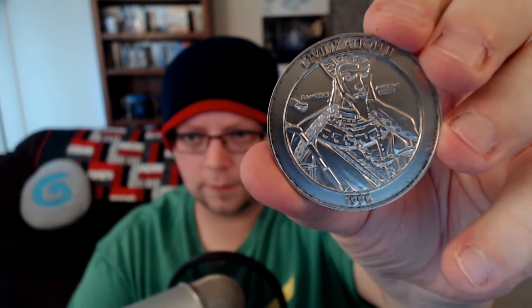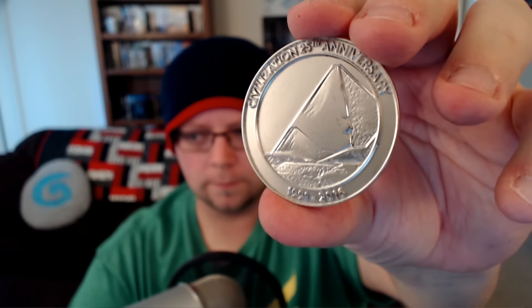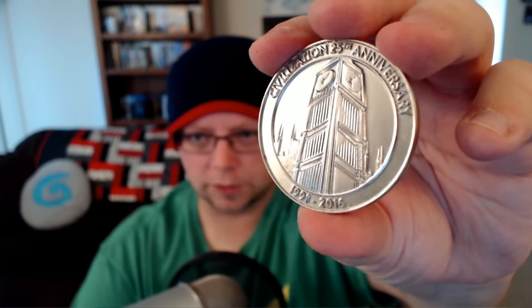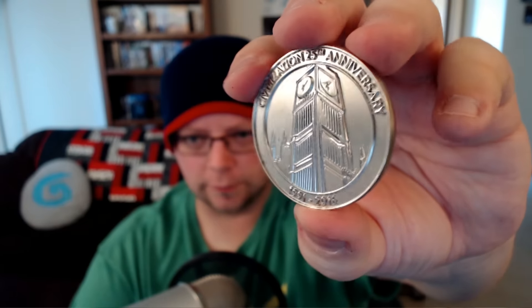So here is Civilization 2 — this is 1996. You can sort of see that printing dust, all that black stuff. I can wipe the coin down and it's actually coming off on my finger. On the back of this one we have got one of the great pyramids, which is pretty cool. Next coin is going to be 2001. We've got Queen Elizabeth, I believe. And on the back we have got Big Ben, it appears. The coins do have a nice reflective look on them too.